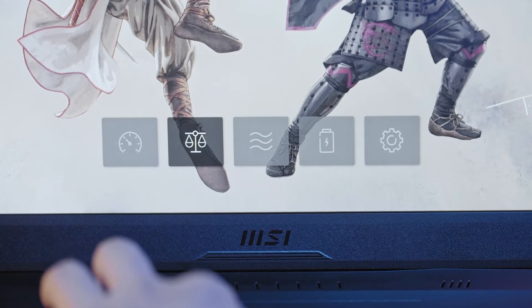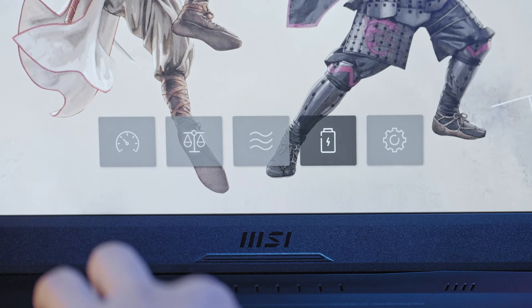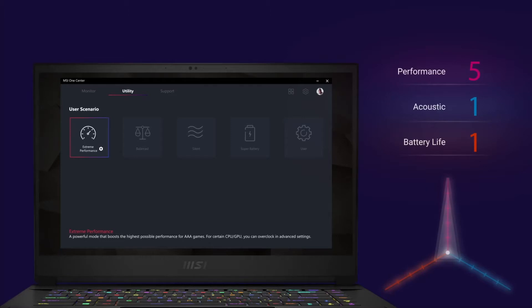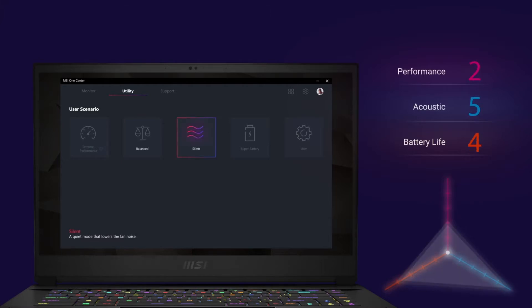In the utility tab, MSI has loaded different modes for different user scenarios. By doing so, you can adjust the laptop's performance based on your current task — no resources are wasted. Extreme performance mode squeezes the GPU power by overclocking it; we suggest you turn on the cooler boost mode when activated. Balance mode provides a good balance between performance, acoustics, and battery life.